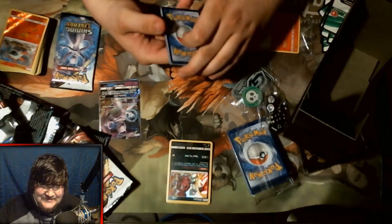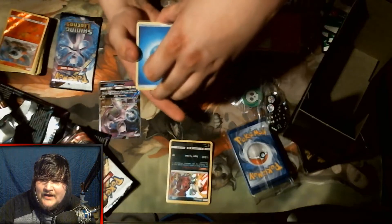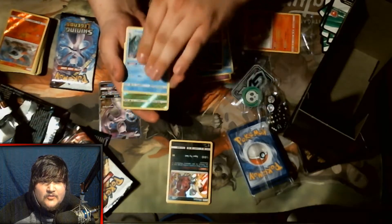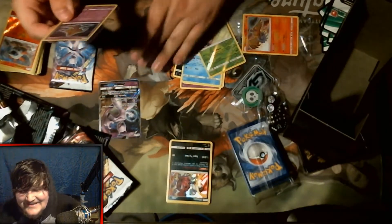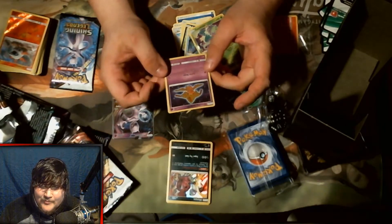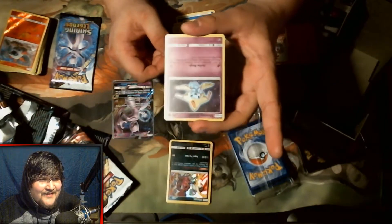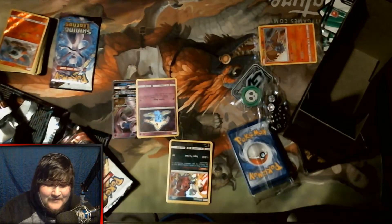I got one GX, you guys — this is not going how I anticipated. Fire, Water... we got Water energy, Sophocles, Lily, Pokemon Breeder, Voltorb, Golett, Buizel, Scraggy, Croconaw, a Carnivine reverse holo, and the rare is a Shining Jirachi! The Shining cards are the ones you want to pull. We got a Shining Jirachi, you guys — it looks so sick, the way it shines! It looks so cool, I'm so happy we got that!